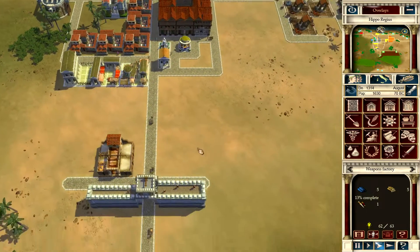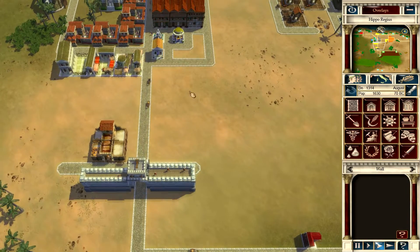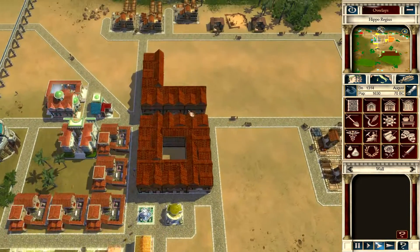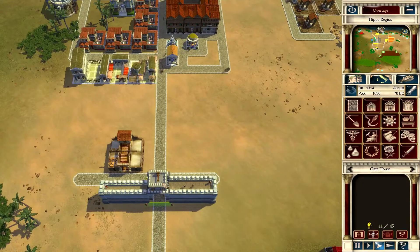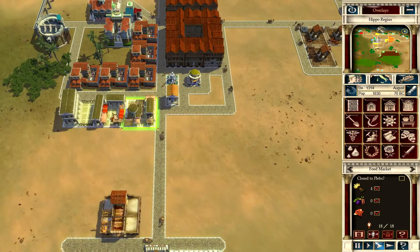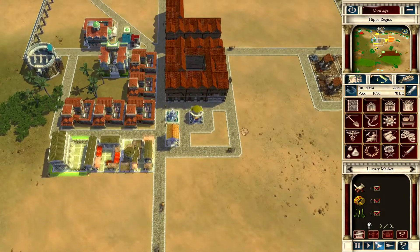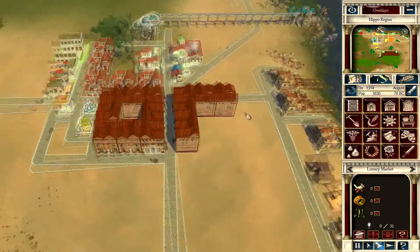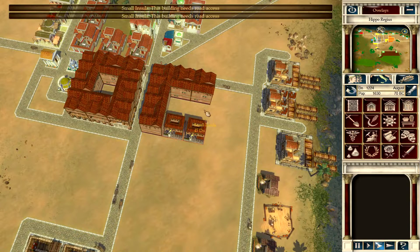That's going to require a large population because just this gatehouse requires 45 men and I don't even have that many. We have enough employees over here, but not over here, so we're just barely out of workers. Maybe just a couple more houses - let's swing around like this and just throw in a couple more insulas.